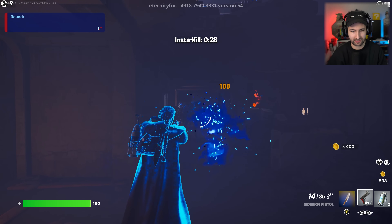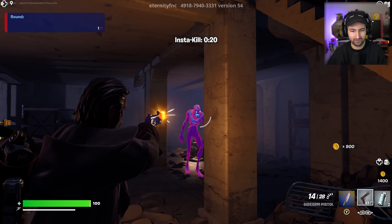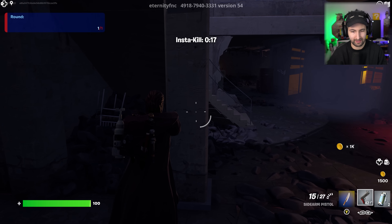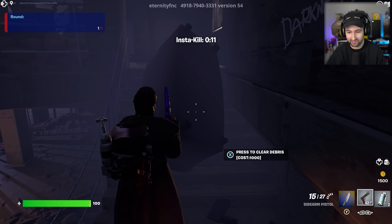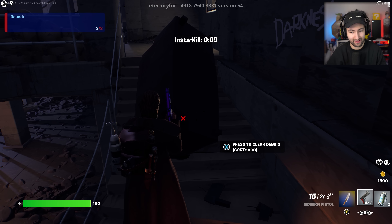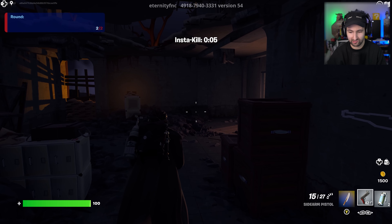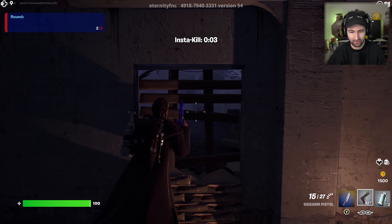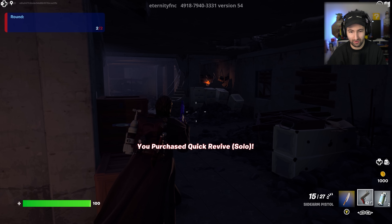It's even dropped, so we've got insta-kill. That is honestly pretty mad. In terms of the detail, it honestly is really impressive - everything looks very, very crisp. We even got points as well. Clear debris costs a thousand. You can see we've got the points in the bottom right, we've got pistol, we've got the nades. So we've got the barricades, but it seems the zombies can still climb through. We've got quick revive as well.